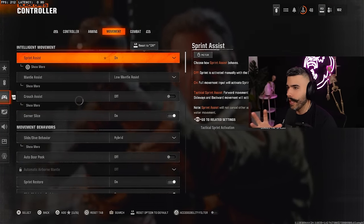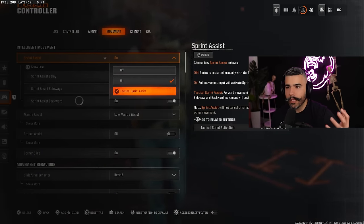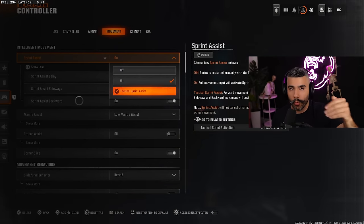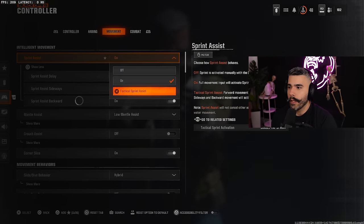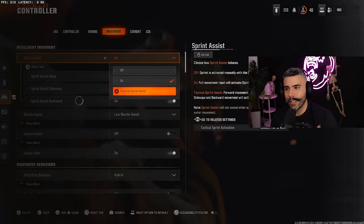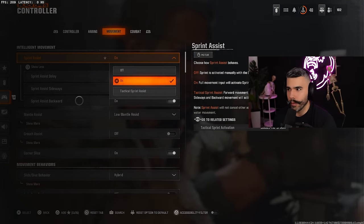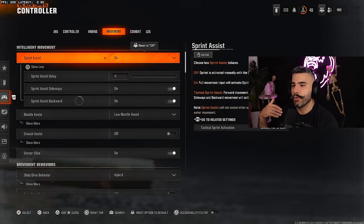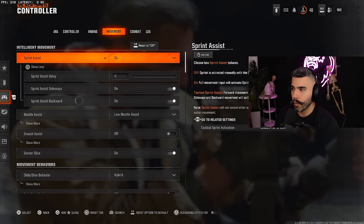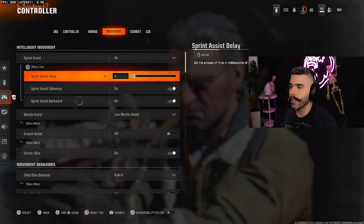Next, the Movement tab. Omni movement is a thing in this game and you need to understand all these settings. In past CODs and even this one, tactical sprinting into ADS is slower than normal sprinting into ADS. Some players are testing putting sprint assist on 'On' instead of 'Tactical Sprint Assist,' which functions like a regular sprint and allows you to ADS a little bit quicker.